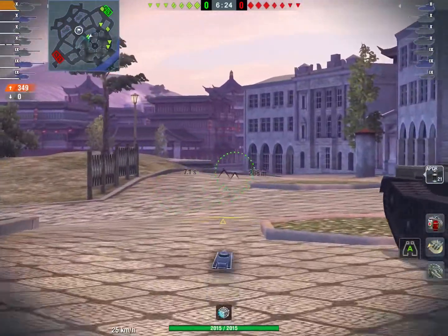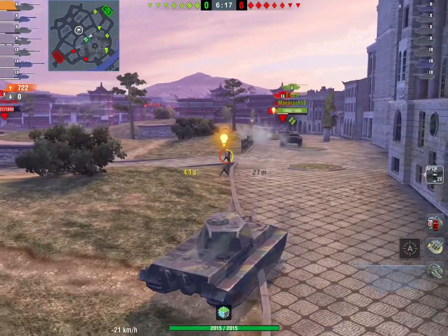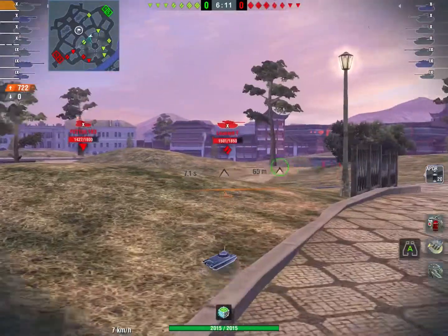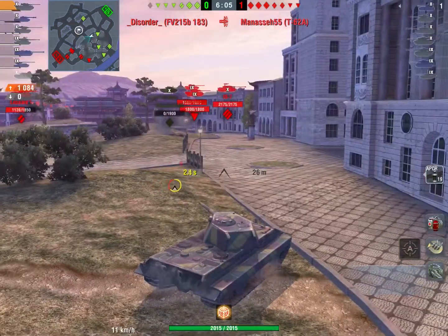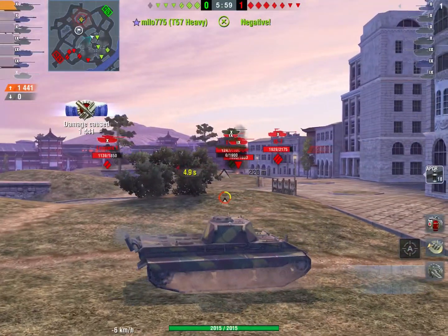I have the 62A with me right now, so I'm starting to move up a bit because I have a guy with me to take some hits. I see the 183 get a shot into him. Our 62A is moving up — it looks like he's kind of suiciding into the whole enemy team. So right now what I'm doing is just taking advantage of his suicide push and poking out to get extra shots into the Leo. I get a pretty lucky shot into the 54 right now.